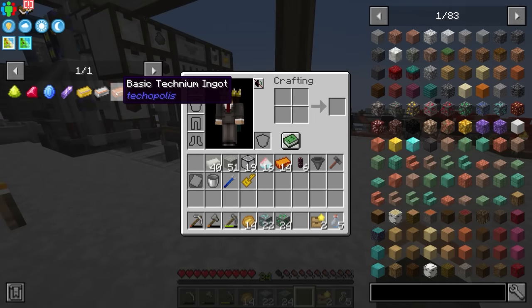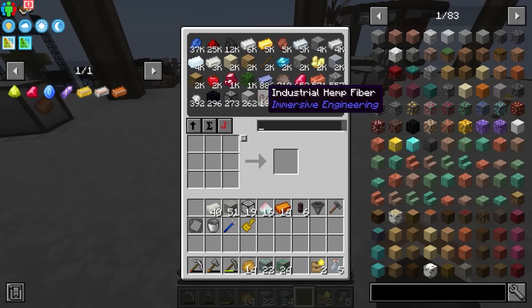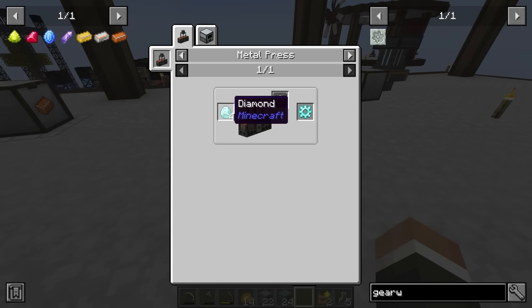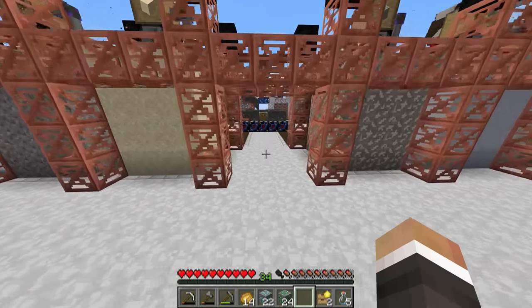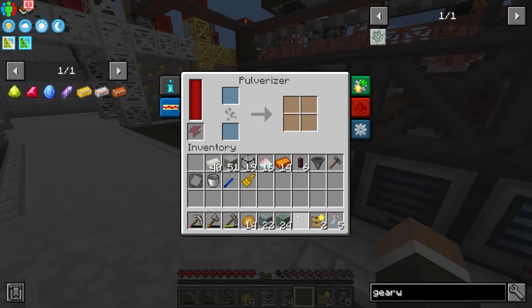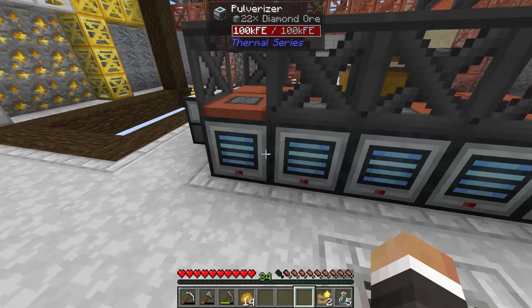We're going to need to use some of that basic technium to make advanced technium, and then use that advanced technium to automate elite technium. The only thing holding us back from getting this automation up and running was the ability to make the gear working die. Now that we have access to diamonds via this diamond ore - which I believe we should put into the pulverizer for maximum diamond output - we can make that gear working die and use a multi-server press to make plates and gears.